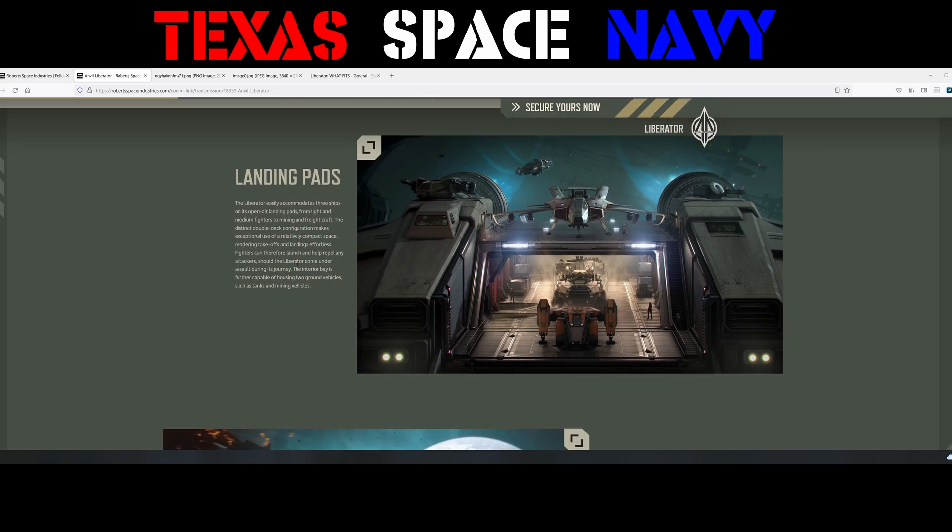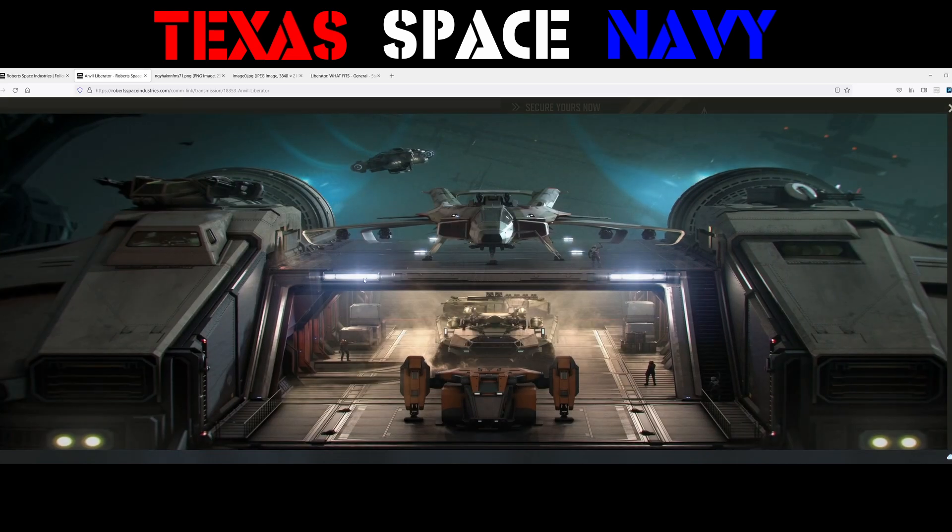Here you can see the landing pads. Underneath, it's kind of designed for some vehicles — they've got an Argo here, and you can fit something bigger there. On top you have a Hornet with the wings fully out. So yeah, that's a possibility it looks like in this mock-up.